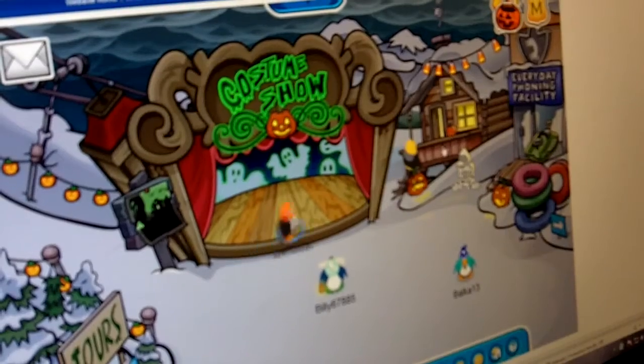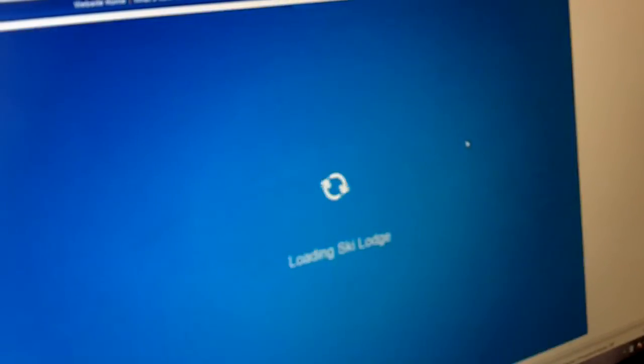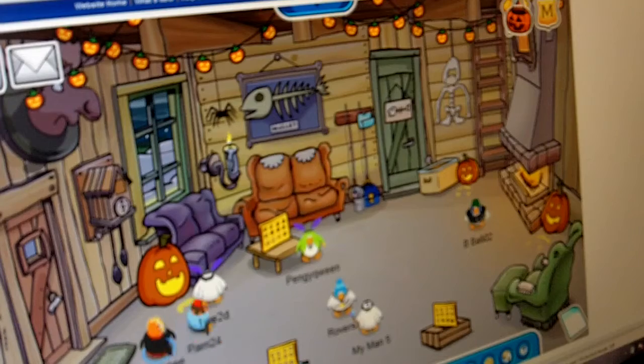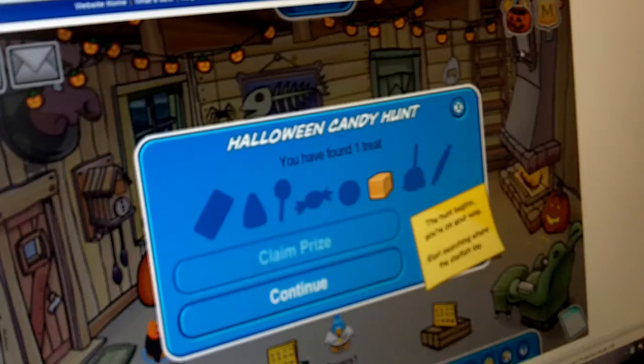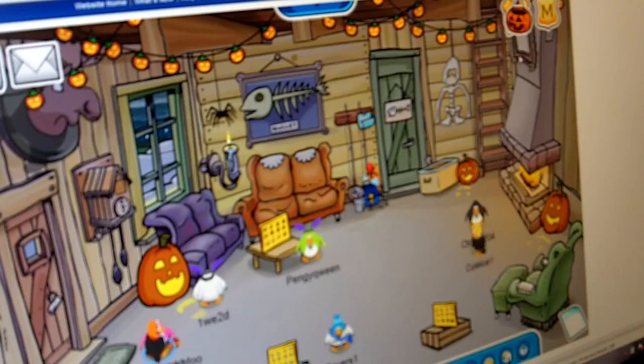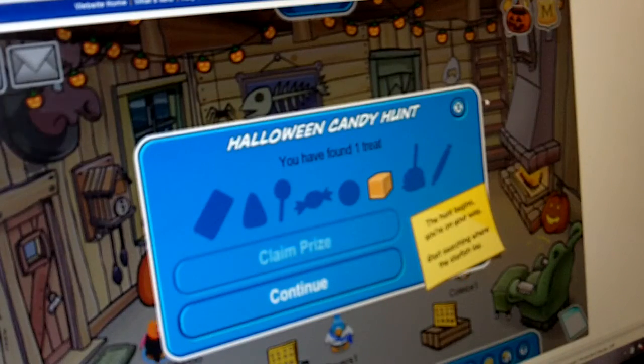If you're at the Halloween party right now, it tries to trick you. Where Ninja Shadow was before was this. Today I'm going to do a review on how to get the candy.